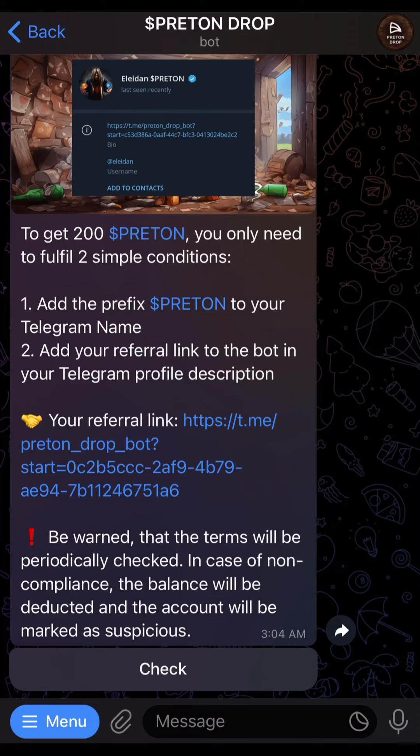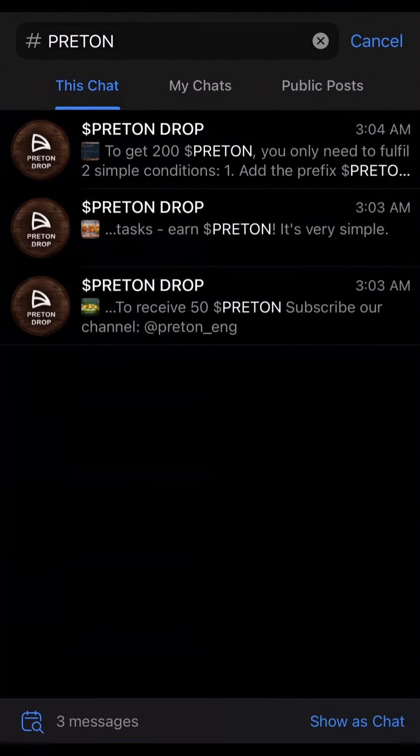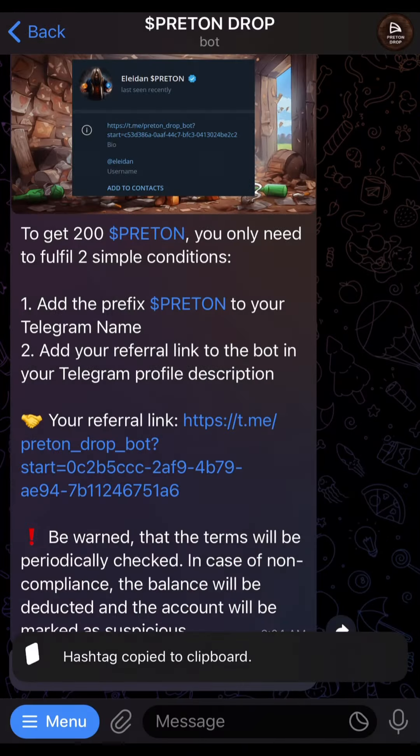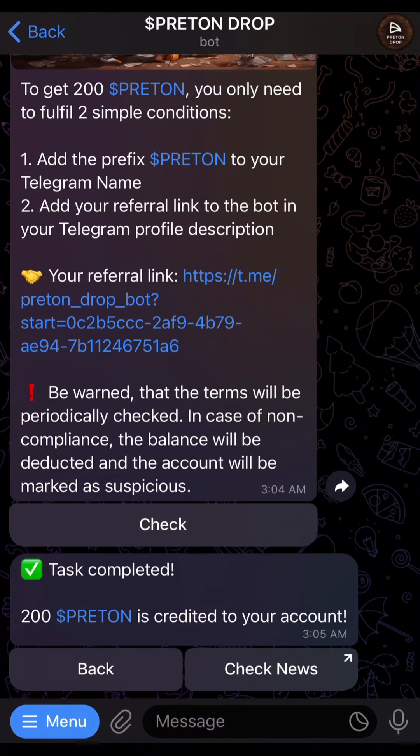Start any task, and once you complete it you come back and click on the confirm button or check button. Once you click on check, it goes ahead to verify the task. If it has been completed, you are going to be credited.